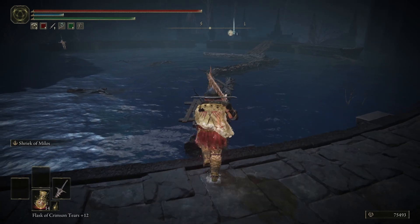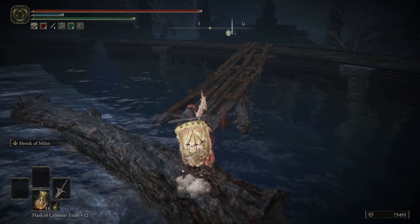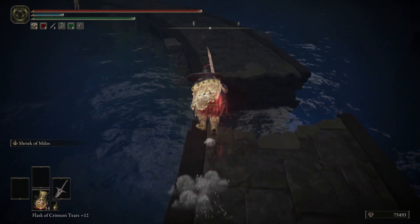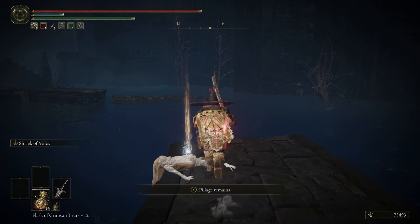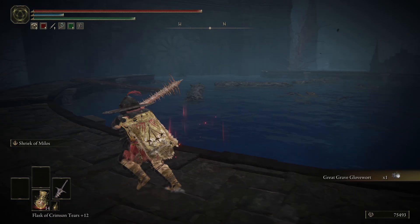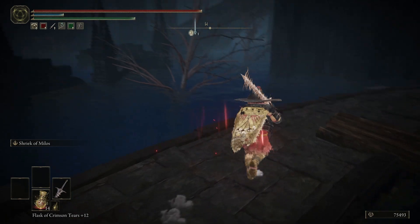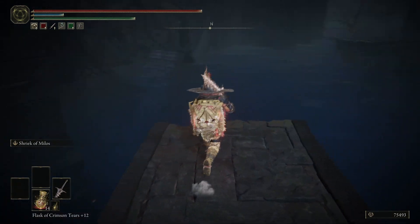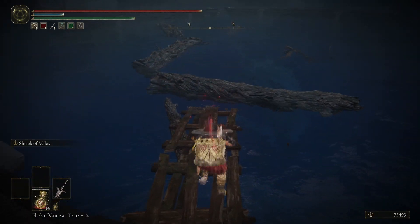I hope it doesn't try and kill me as I run across these logs. First thought: this is kind of a neat area, very much so a bit different from a lot of the other places we try and traverse through. We get a Great Grave Glovewort — they're really just handing out upgrade materials. We can't get over that way, and honestly it looks like we have to go back from whence we came for now.